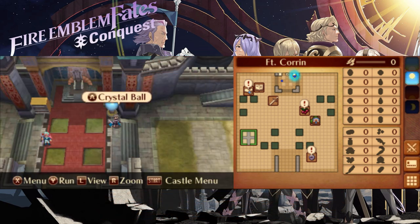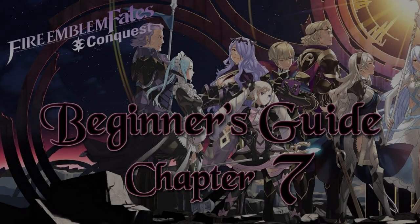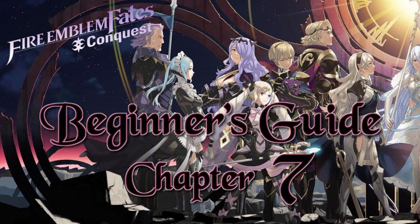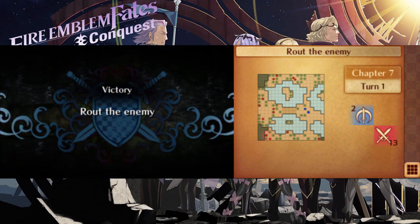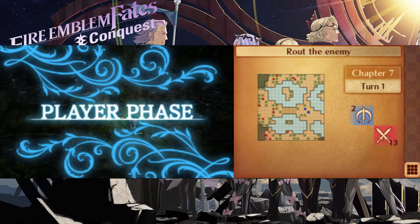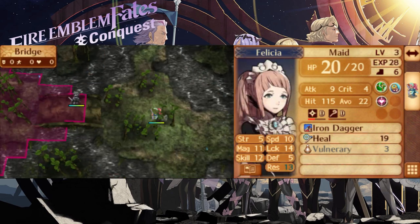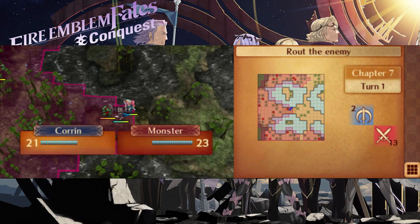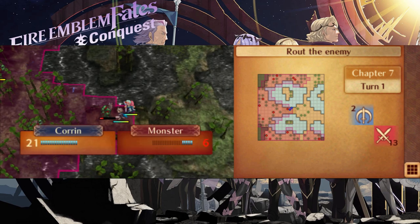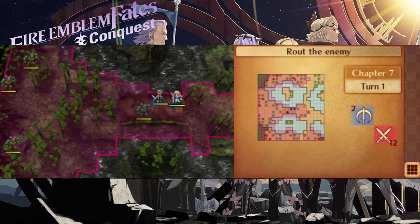Alright, time to get into Chapter 7. At the start of the chapter, you find yourself controlling only two units: Corrin and Felicia. Don't worry — the situation may look grim, but you won't be alone for long. I can't go into depth about Corrin as a unit since you may have created a vastly different one from mine, but let's start off by talking about your trusty sidekick, Felicia.